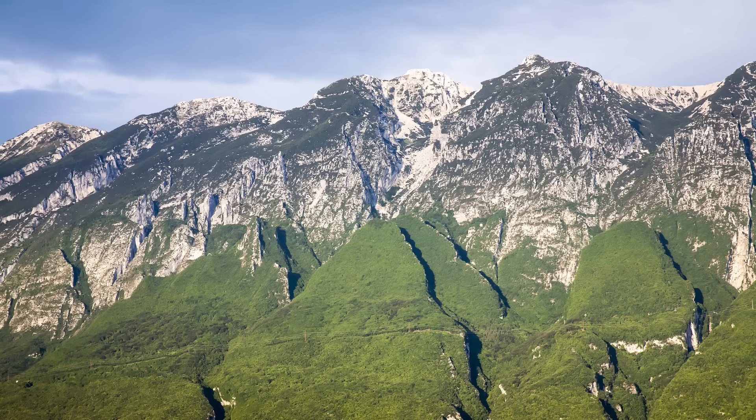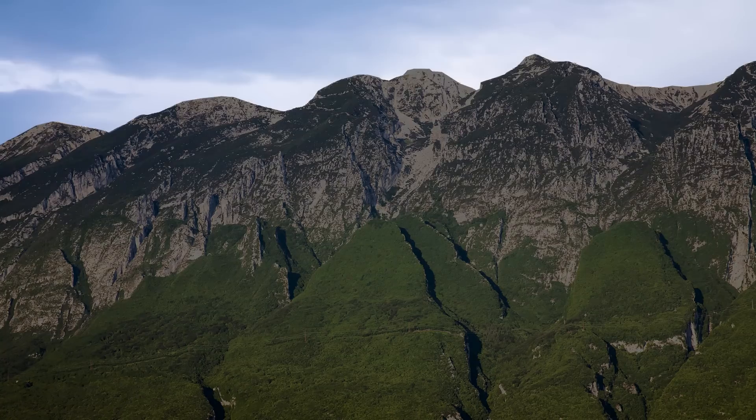Ken Perlin hated the way CGI generally looked in films — it was too structured and he wanted a way to make it look more natural. Take for instance a mountain: if you see a mountain silhouette in the distance, you could almost trace the lines of the peaks and valleys, and create a discrete image describing that mountain line. The line would rise and fall within reasonable limits, never seeming too sporadic, yet always seeming completely random. This is the effect Ken Perlin wished to achieve, so he developed an algorithm that became a de facto standard for creating structured randomness in things from video games to cinematic effects like smoke and fire.